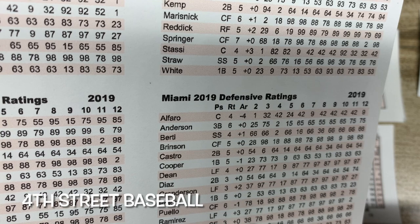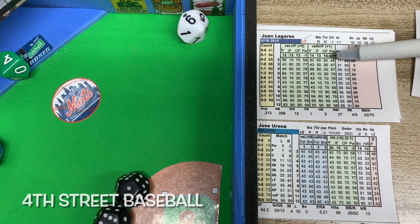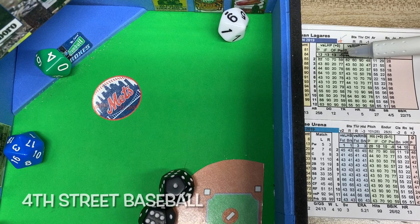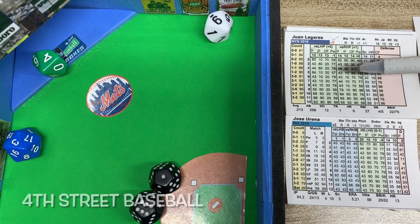JT Riddle is normally a center fielder but I'm giving him the same rating in right field — he's a 3. Versus a right-handed pitcher to the outfield: 14 minus 3 is 11. The D20 is a 3, which means the batter wins the matchup.